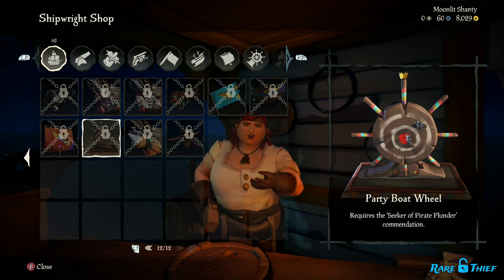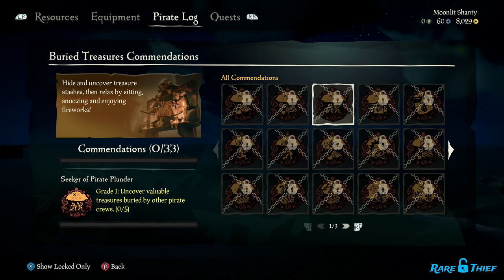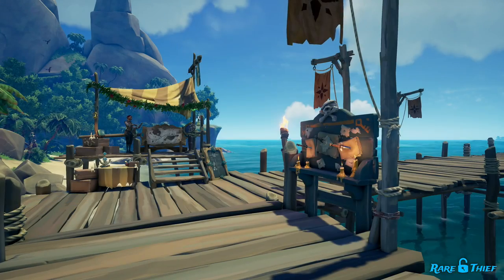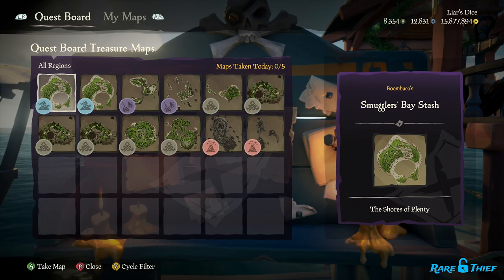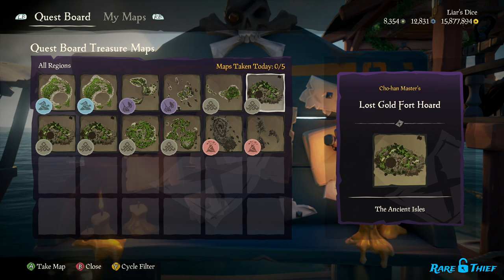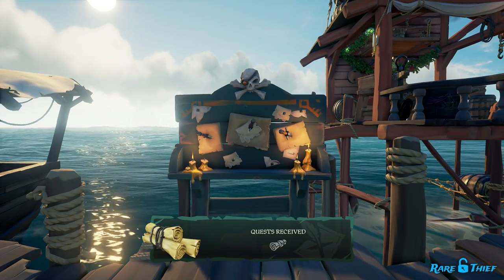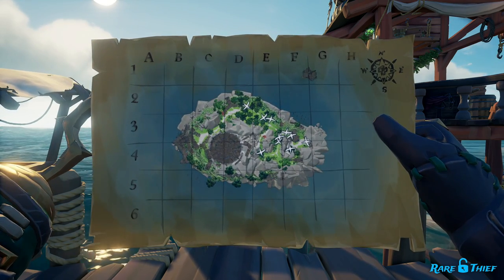So how about getting that Party Boat Wheel? You'll need to complete the Seeker of Pirate Plunder commendation. To complete this commendation, you will need to dig up 25 different pieces of treasure buried by other pirate crews. You don't need a treasure stash map to dig up other pirate crews' treasure, but it is helpful. Treasure stash maps taken from the quest board will lead you to treasure buried by other pirates. Go to the quest board found at any outpost or seapost and take several maps. There are two types of maps: stash and hoard maps. Hoard maps will have more X's to dig up, making them more desirable for this commendation. Keep taking maps and digging up the treasure they lead to. Once you have uncovered 25 different pieces of treasure, you will complete this commendation. This is a crew-based commendation, so it doesn't matter who in your crew digs up the treasure.